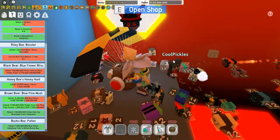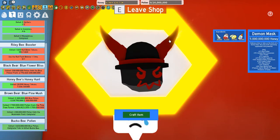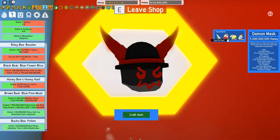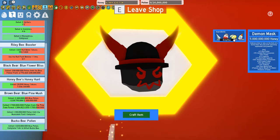There's the demon mask! Open the shop. All right, so we need 500 stingers, there's 250 red extract, 150 enzymes, and 100 glue.